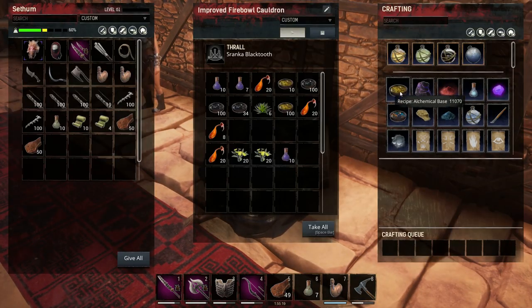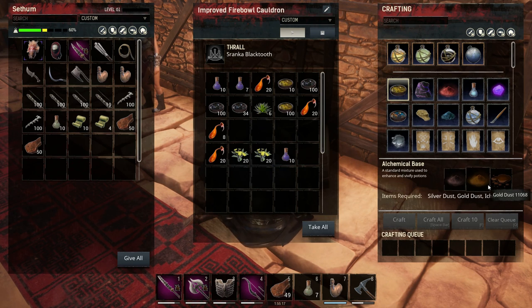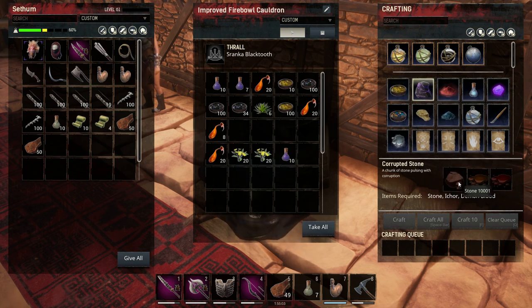To get the alchemical base, you will need silver and gold dust and ichor. I have a high-tier named thrall which makes it one of each. If you don't have that, I think it requires two or three of gold and silver. You can obtain gold and silver from different locations in the game — I have guides for that as well. You can use coins and bars in a grinder to turn them into dust.